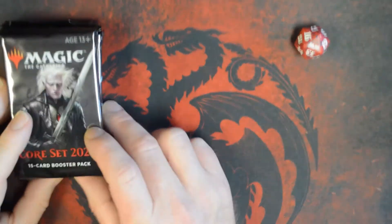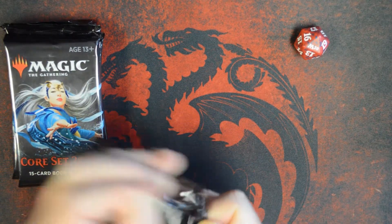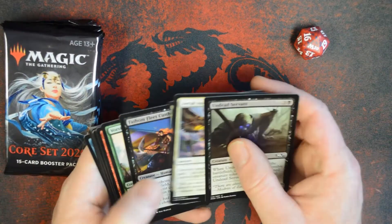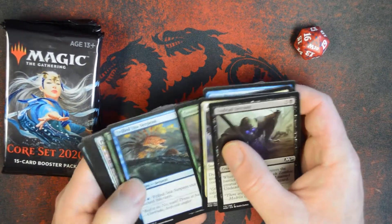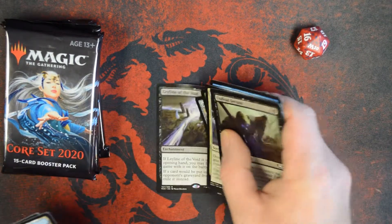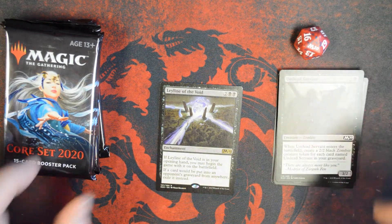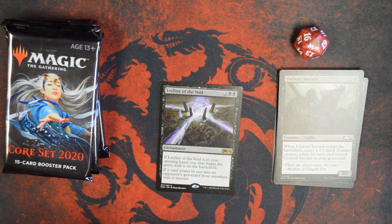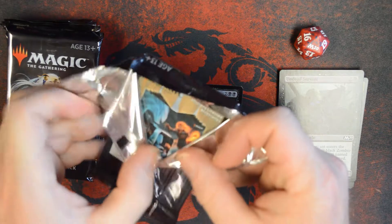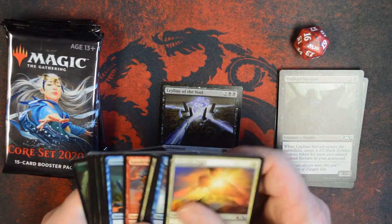Most pre-releases are done as sealed, in which case you're going to make a 40-card deck out of all the cards that you receive in your kit. We've got a Ley Line of the Void, so that's pretty sweet in our first pack — although not super useful in sealed, it definitely helps go a long way in paying for our tournament.